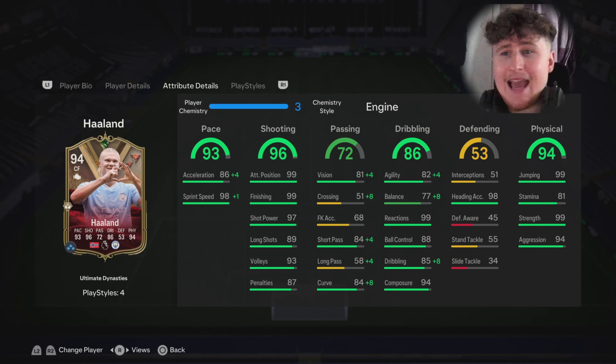The dribbling for me — he isn't really the most agile or nimble card being 6'5. It's not his type of card to be a passer or a dribbler. But with that being said, he does have good reactions, good composure, and ball control is good as well. You just need to be careful given his height and that agility.